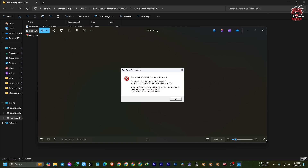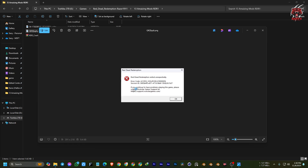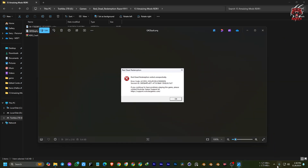You are using RivaTuner or MSI Afterburner. I am also using MSI Afterburner, and when I open the game sometimes it will take some time or it will just crash. Here you can see where RivaTuner is located. So how can you fix that?